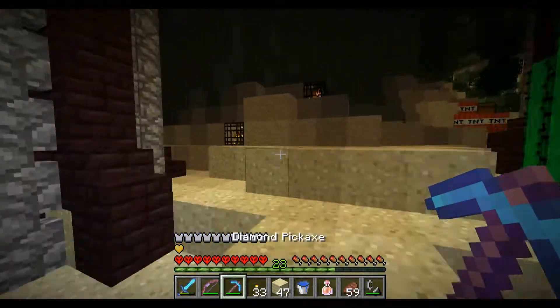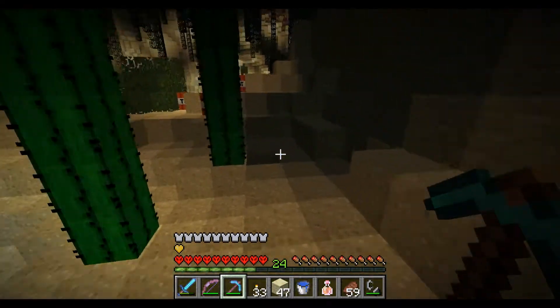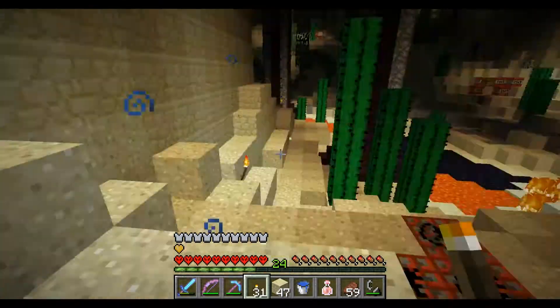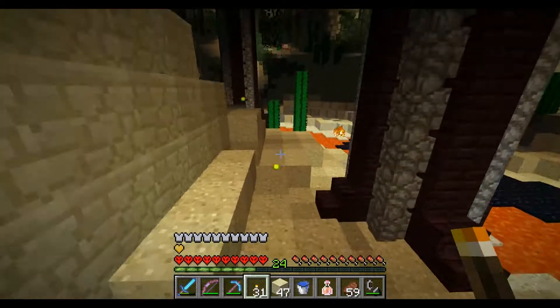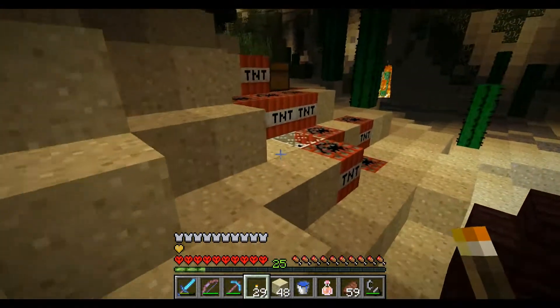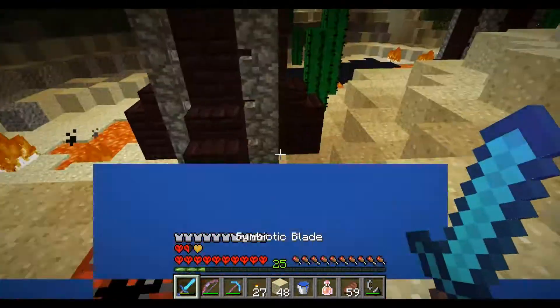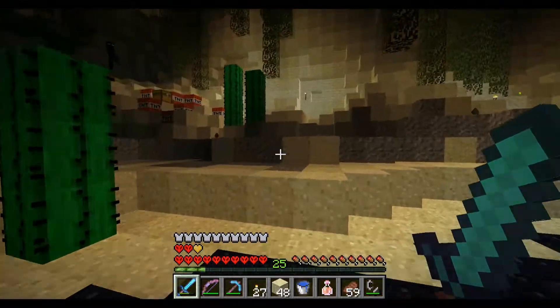I want to take out these spawners — blaze spawner first, then creeper. Is there another spawner over here? I don't think so. There's a lot of redstone in these chests — keep that in mind in case I need it for anything later. Double check to see if it's a trapped chest. Doesn't appear to be. Let's run away now because I'm sure I'm lagging — that creeper will just teleport to me somehow.